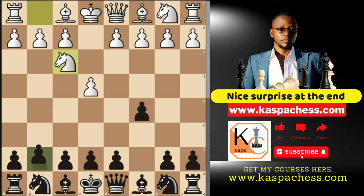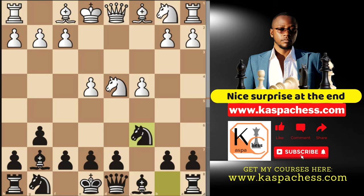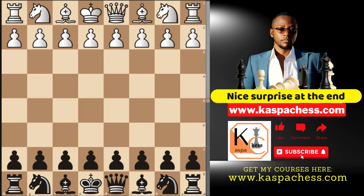For example, pawn to g6 is known as the Hyper Accelerated Dragon. What Black is saying is that they want to play the improved Pirc defense structure after trading off the c-pawn. After d4, cxd4, knight takes, bishop g7, and after pawn to c4 you go knight c6, bishop e3, d6, knight c3, knight f6, bishop e2, castle short — you've managed to create your Pirc defense structure against White's pawn to e4 with the Sicilian. This can also be thought of as a King's Indian Defense structure because of the pawn on c4.